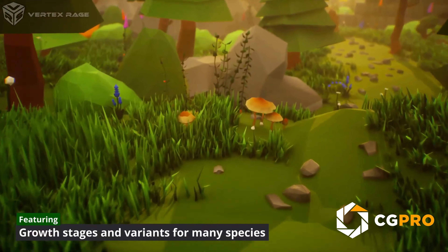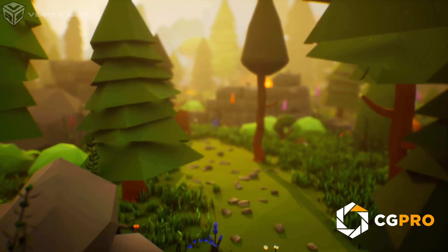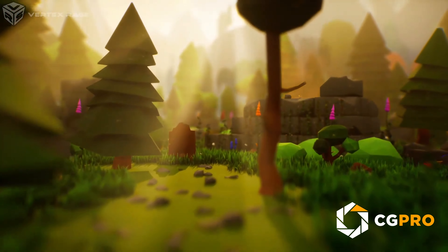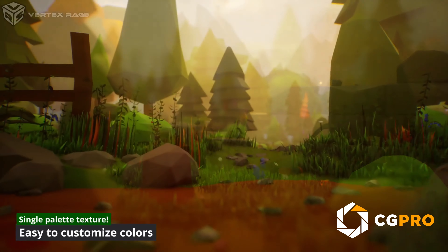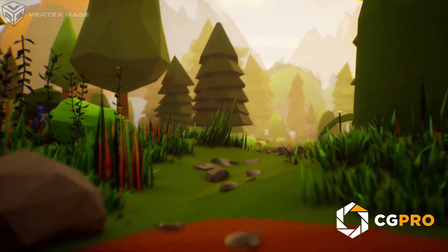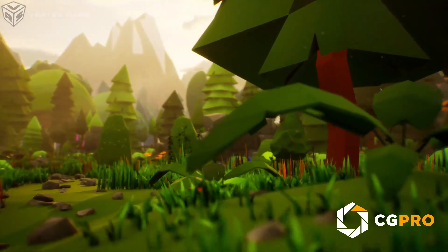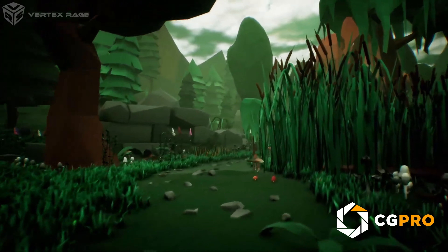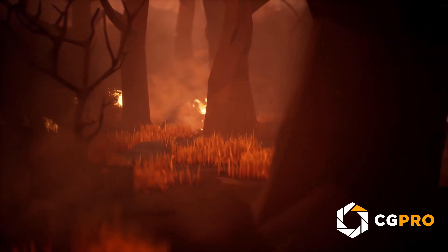Now let's explore the Low-Poly Nature Lush and Diverse Environments Pack. Featuring 808 unique meshes, this pack is ideal for creating colorful, stylized landscapes. From mushrooms and majestic oaks to floating islands and rocky cliffs, this pack has everything to build a whimsical world. It also includes real-world-inspired models and easy customization options with Nanite and Lumen, ready for Unreal Engine 5.1 and up.